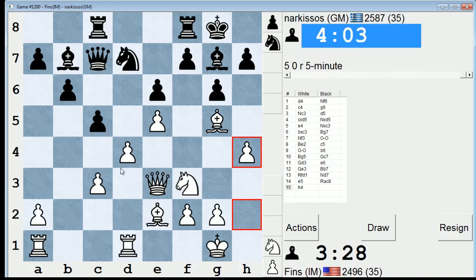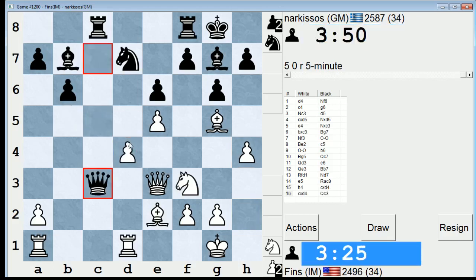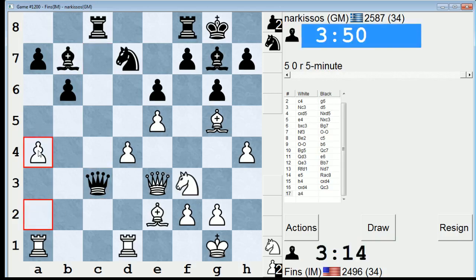I think he should trade and then bring the Queen in to c3. He's probably assessing that continuation right now. But I have nice moves like Bb5 if he does that line. He does — maybe Bb5, or trade and then Bb5, or just a4. How about a4? Yeah, I like a4. Just try to advance a5.